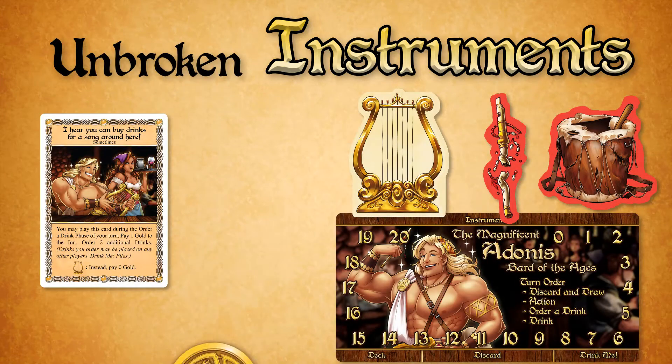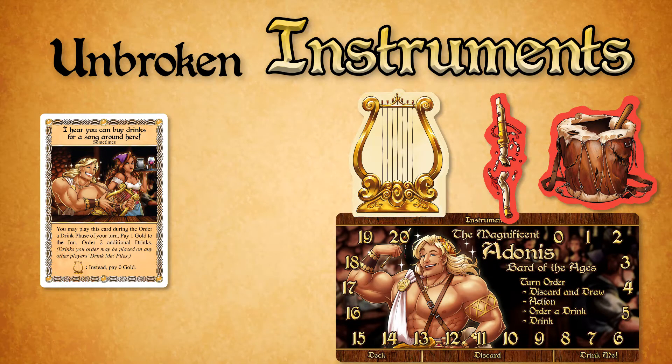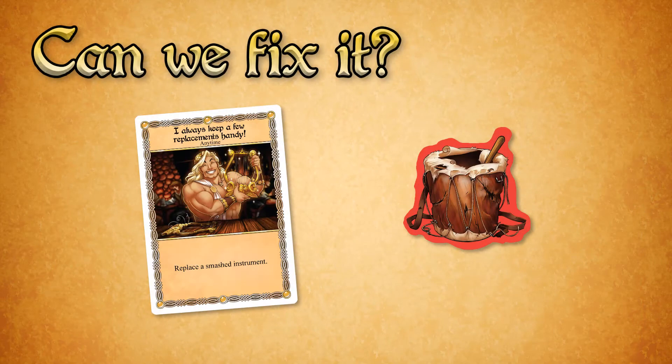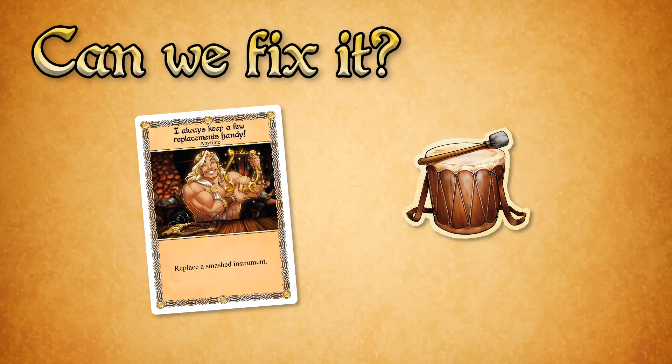Other cards in Adonis' deck have a better effect if a specific instrument is still intact, indicated by an instrument icon in the rules text. You don't need to smash the instrument — the better effect just happens. Two of Adonis' cards allow you to replace one of his instruments; simply choose a broken instrument and flip it back over to its unbroken side.